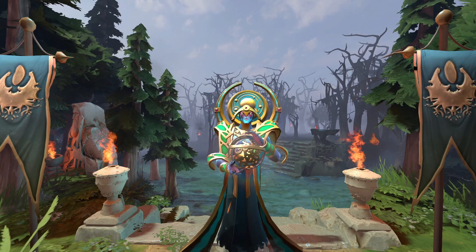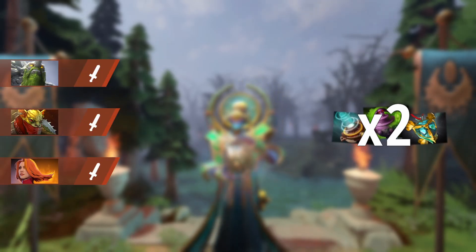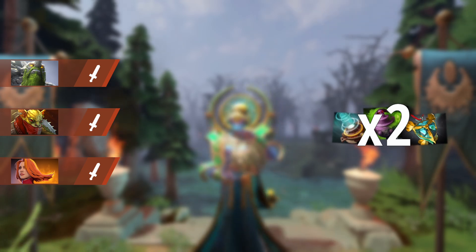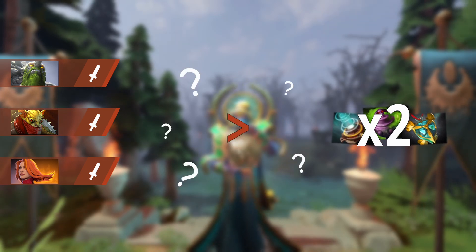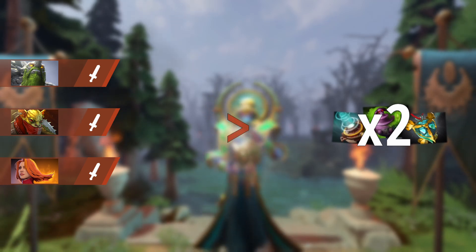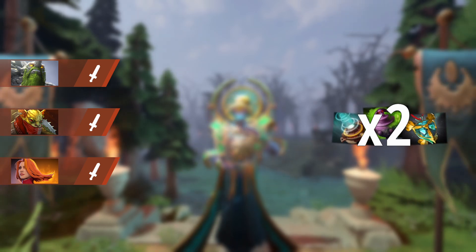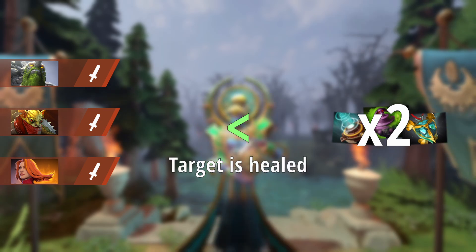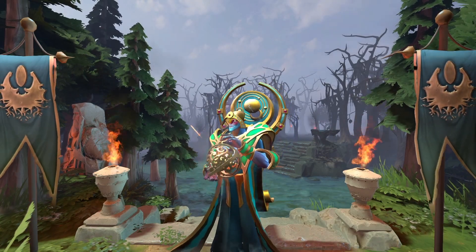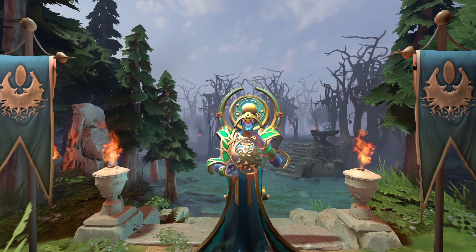The way False Promise works is that at the end of the duration, every heal that the target received is doubled. During the duration of False Promise, the spell keeps track of every damage instance the target would take and keeps them in order. Once False Promise ends, the spell checks to see if the sum of damage received is greater than the sum of healing received. If the sum of damage is greater than healing, the target is damaged. If the sum of healing is greater than damage, the target is healed. That was a brief explanation, so the best way to fully understand this is with some examples.